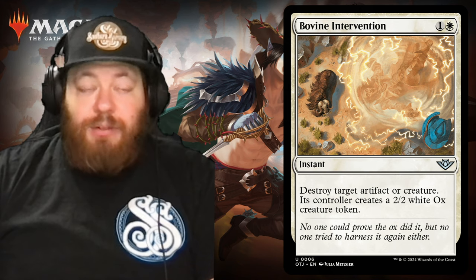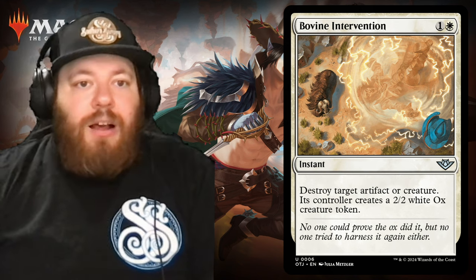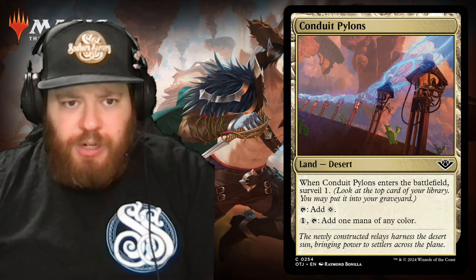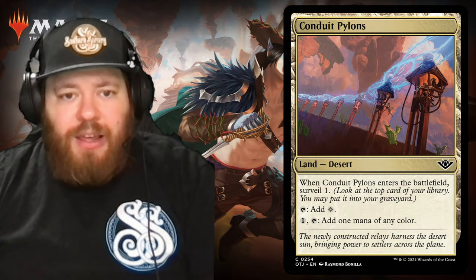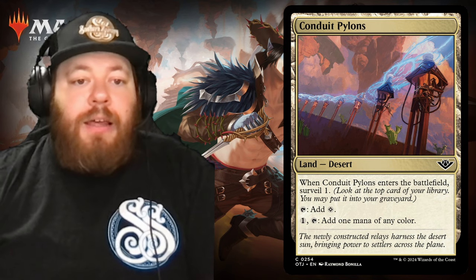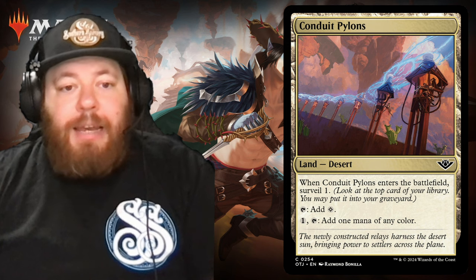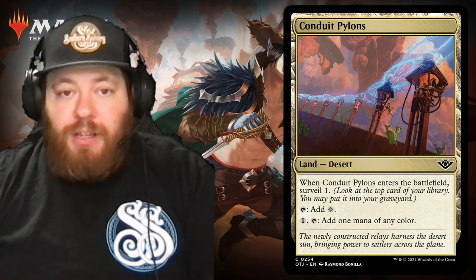After that we move into the lands. There are a lot of new lands in this deck because they wanted to introduce more deserts. First, Conduit Pylons — a land and a desert. When it enters the battlefield, you surveil one: look at the top of your library and may put it into your graveyard. If it's a land, you get to pitch it — very on-theme. Tap to add colorless, or pay one and tap to add one mana of any color.